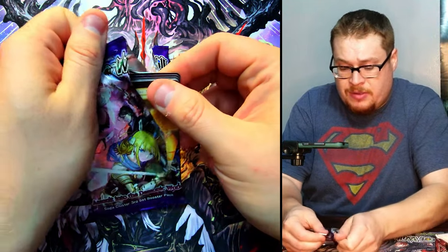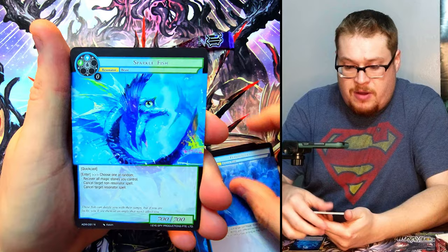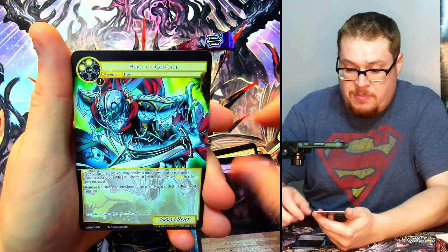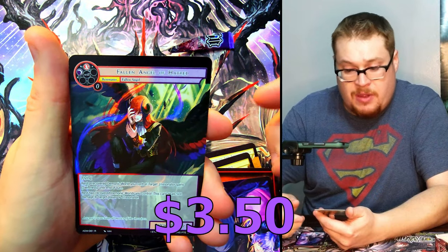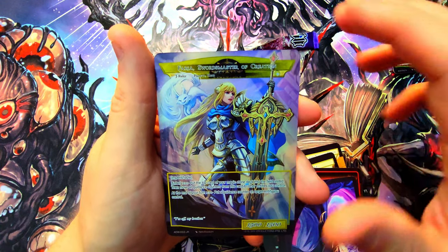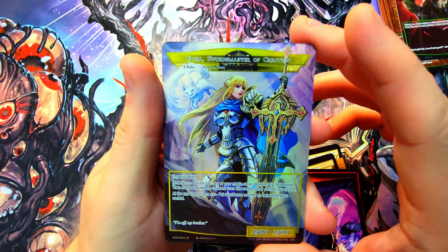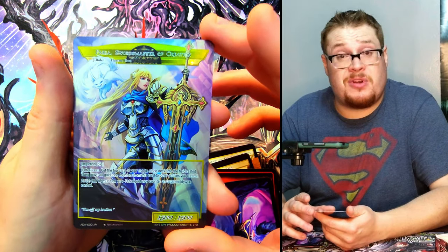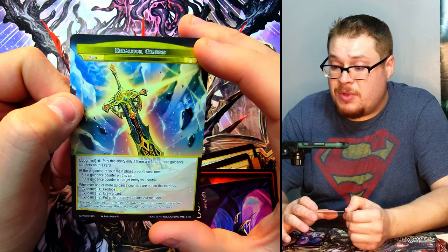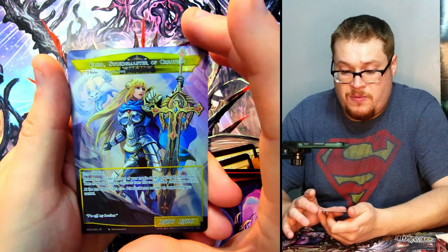We're evening the stacks out. Lucky left side — let's see. Permafrost Sparkle Fish — what are you? Resident of the Demonic World, just a creepy lady. Behind it, another Fallen Angel of Hatred. But then — oh my gosh, yes! Oh yes! Faria, Swords Master of Creation! That is freaking dope — our second J-ruler! Let's freaking go!